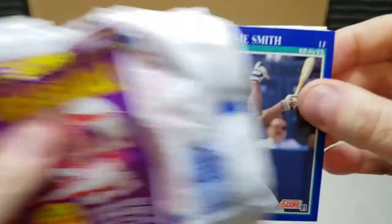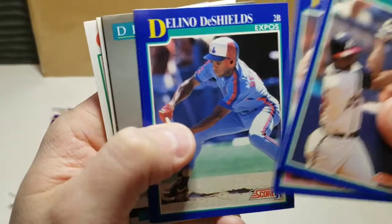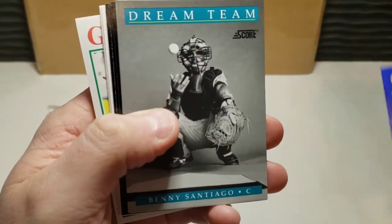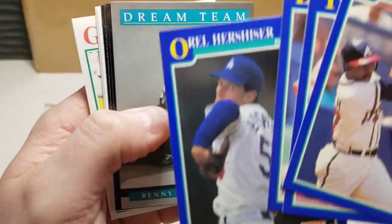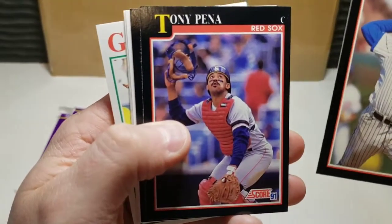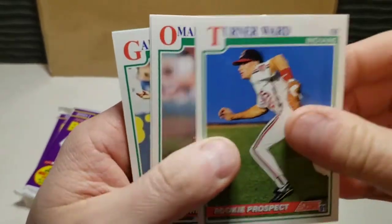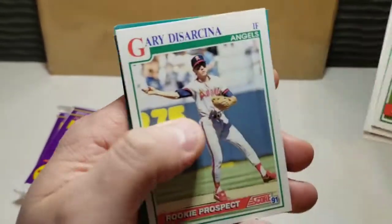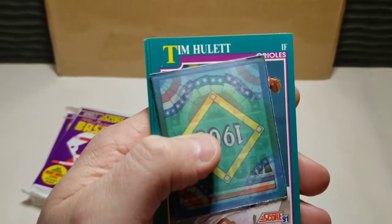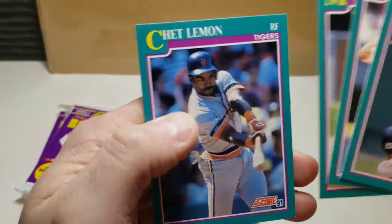Heading into the final three packs, pack number seven, starting off with a Lonnie Smith. Got a Dream Team card there — missed an Orel Hershiser Dream Team card. Benny Santiago, got a Rick Sutcliffe, Tony Pena, Randy Tomlin, a lot of the similar rookie prospects there, and ending with a Chet Lemon.